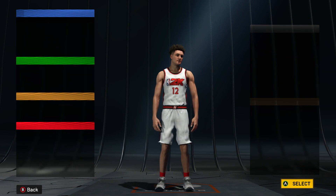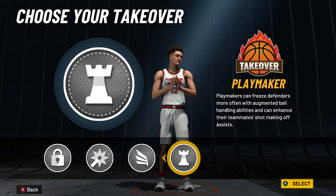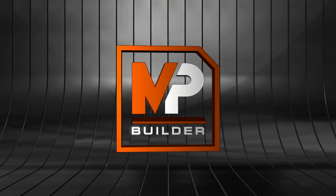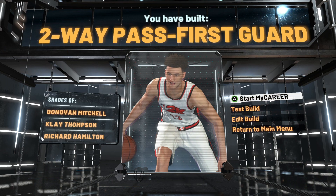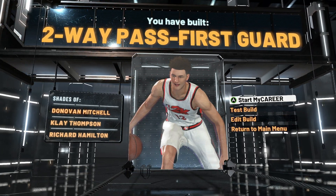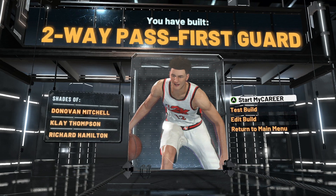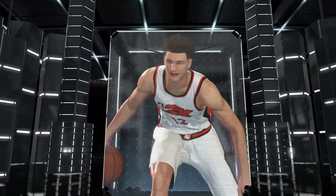Once you come over to archetypes you get a choice between lockdown, shot-creating, slashing, and playmaker. This is a lockdown build so I gotta go lockdown. You've built a two-way pass-first guard with shades of Donovan Mitchell, Klay Thompson, and Richard Hamilton — I'd say Klay and Richard Hamilton are closer comparisons.